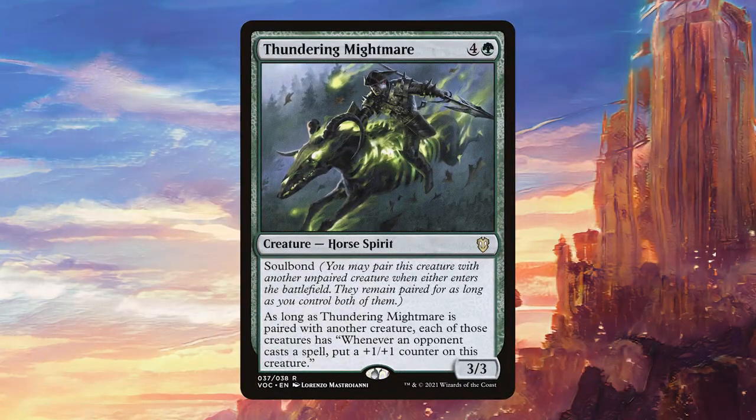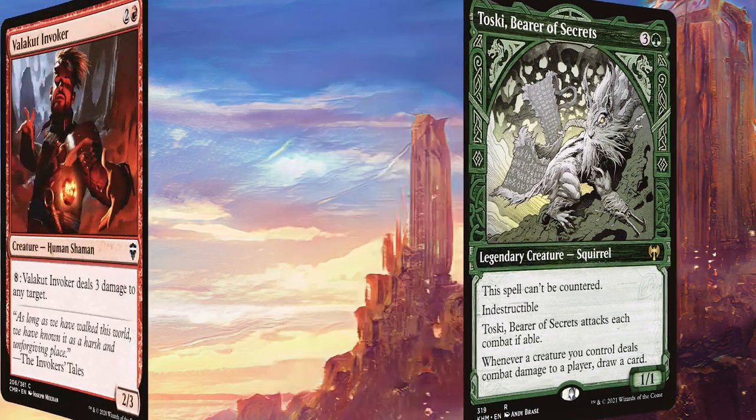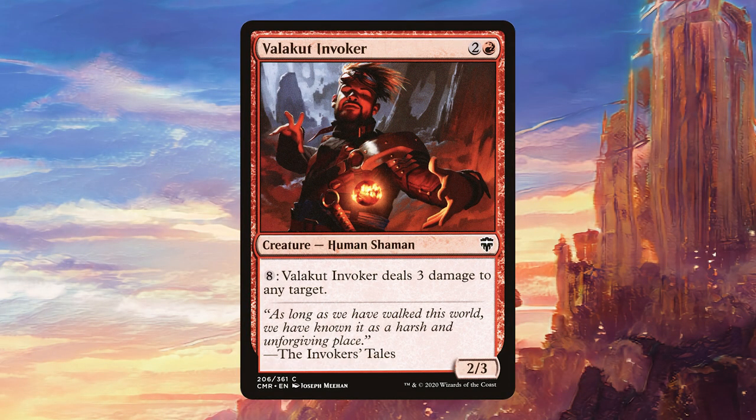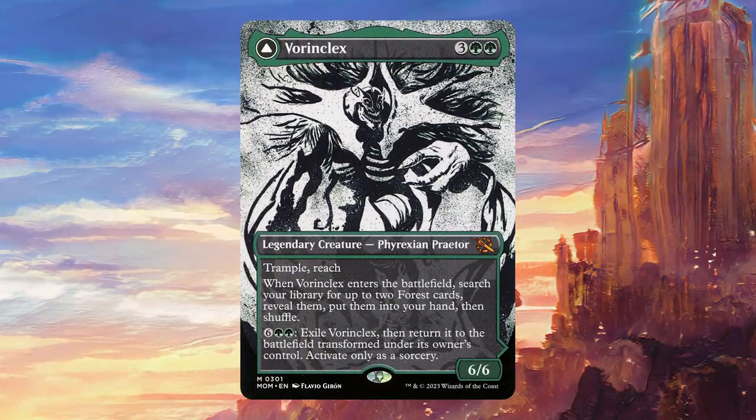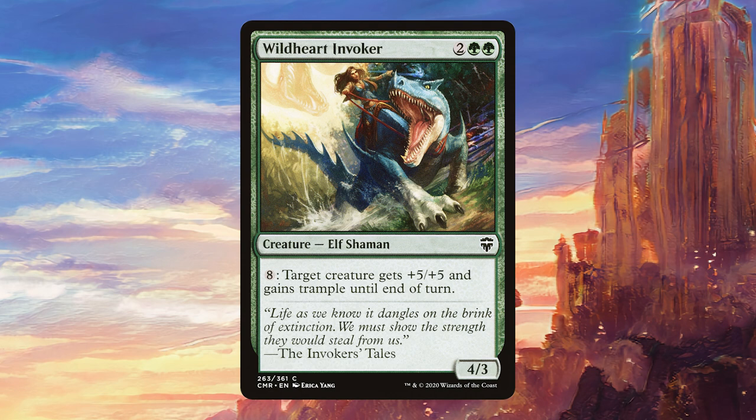Thundering Mightmare is a card I really like and it works really well in this deck when paired with Agatha, because it's just going to grow itself and Agatha whenever any of our opponents plays a spell — and they're going to have to do that. Toski Barrier of Secrets can draw us a lot of cards and we do need a bit more card draw in the deck. Valakut Invoker is another finisher that is just going to deal direct damage to any target — we can also use it as removal in a desperation situation. Vorinclex is going to be very easy to flip when Agatha is big enough, and as we all know the other side of Vorinclex just provides massive amounts of value — searching up two lands on ETB is also incredibly good in this deck. Wildheart Invoker is another way to try to finish the game by giving a creature +5/+5 and trample. When you activate this ability a few times in a turn thanks to Agatha it can finish the game very quickly. It's also great to get the ball rolling by targeting Agatha with the ability in the first place.